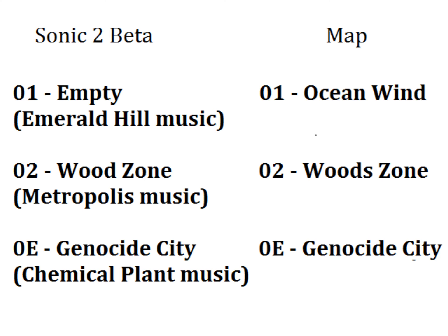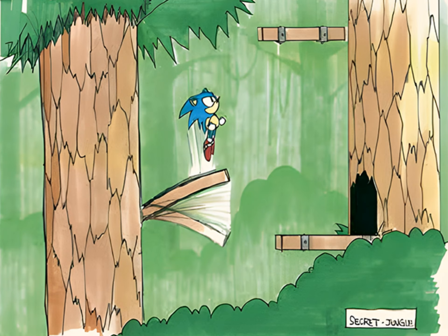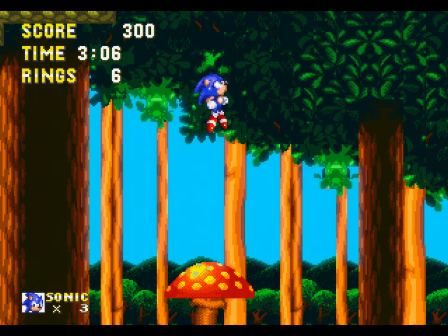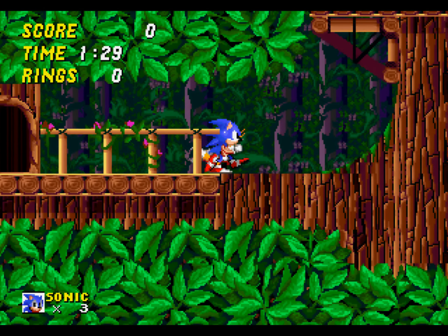What about the rest of the zones? Ocean Wind uses music from Emerald Hill, just like Wood Zone uses music from Metropolis. Maybe Sonic 2 would reuse the same music for multiple zones. As crazy as that sounds, we can't forget that the Wood Zone concept art was recycled into Mushroom Hill for Sonic & Knuckles — and coincidentally or not, the music in that zone has a similar snippet to Metropolis. So who knows? We need more clues and evidence to be sure. We are very close to solving the mysteries surrounding Sonic 2's development — the closest we have ever been.